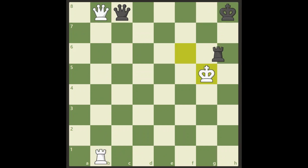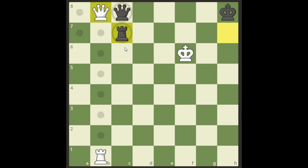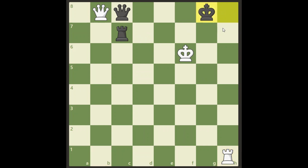Rook h6 is not good enough — it has to be rook c7, protecting the queen and blocking our queen from coming out. But we are still winning. Rook h1 check is the winning move. King g8 is more or less forced. If he puts the rook in between we simply take his queen.